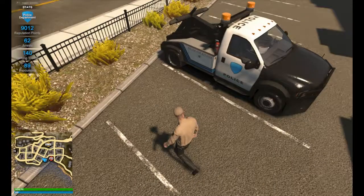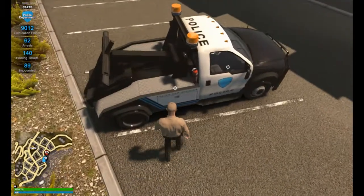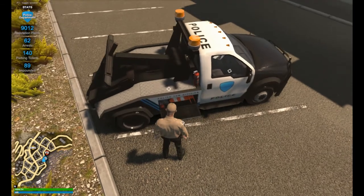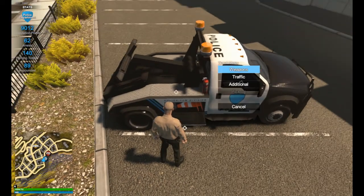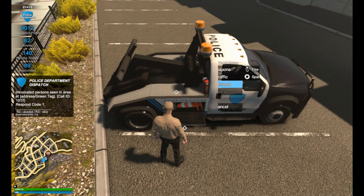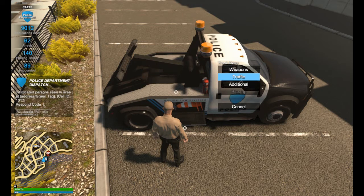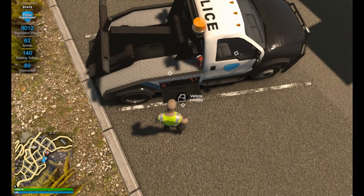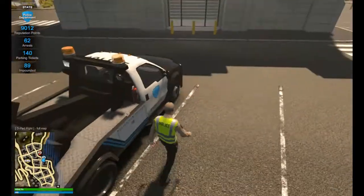In this truck we have our side compartment known as the toolbox. You go in here and once again you have your standard stuff like weapons and traffic as well as additional equipment. When I take on the role of this tow truck, all I'm taking out of this truck is only the vest and nothing else. When I'm done, I'll put the vest back in.